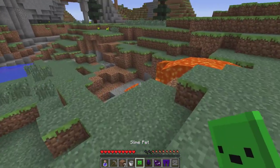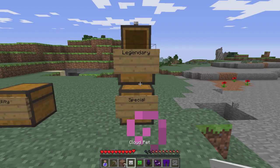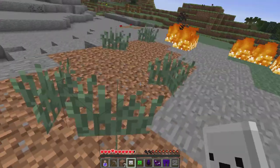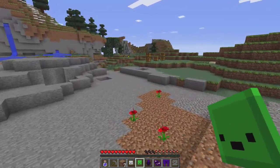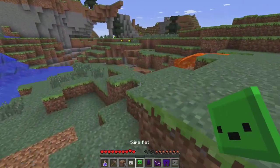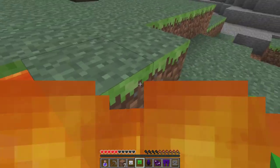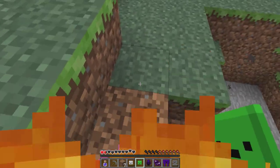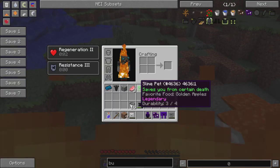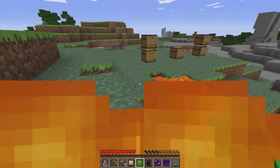The slime pet saves you from certain death - we're going to keep that one in our inventory. The cloud pet gives fast flight and lightning strike. It has to have durability in order for it to work. And as you can see, our pick has been repaired by the anvil pet. Now we're going to hop into this lava and wait a few seconds to see what the slime pet does. There you go - the slime pet is extremely overpowered. It eats golden apples, but it's probably really worth your time in the end to make it.